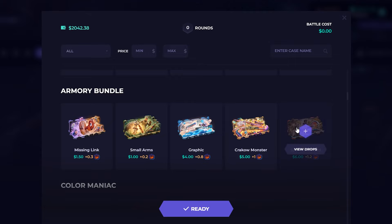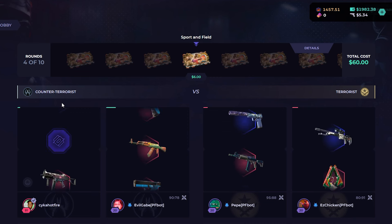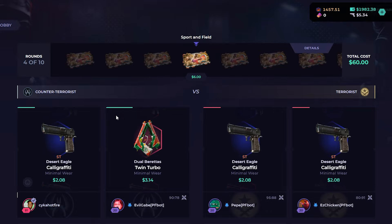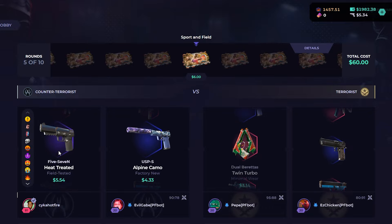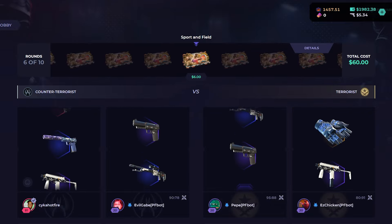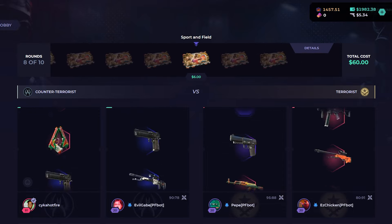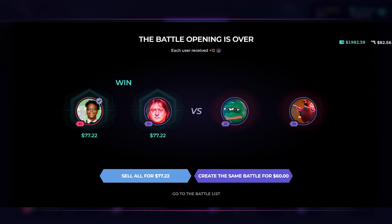They also have all the armory bundle stuff. We're going to start this off with 10 of these sporting fuel cases. I guess they probably don't have a lot of supply — maybe they do have all of them. The twin turbo is not in there. See what we could get here. 5.7? Not that good. I'm going to skip through these. Another 5.7 and the M4. M4 is actually pretty good. I think we won at least, but the M4 is the best thing we got.